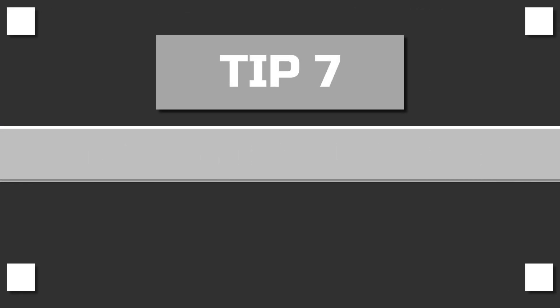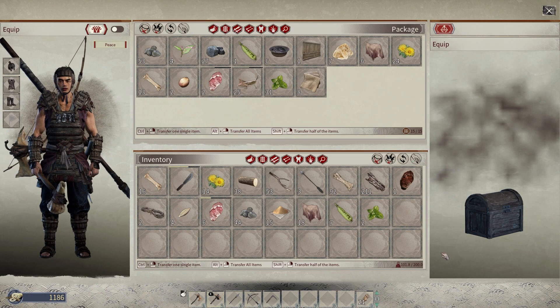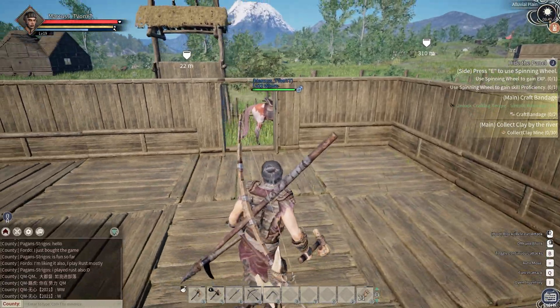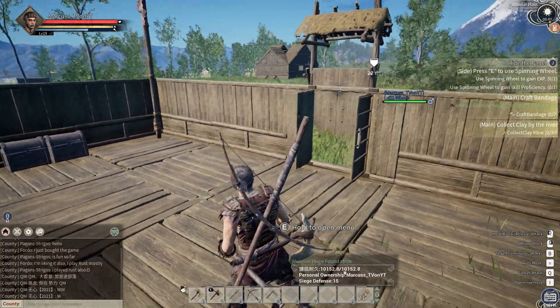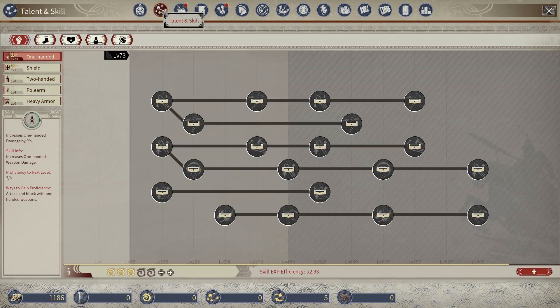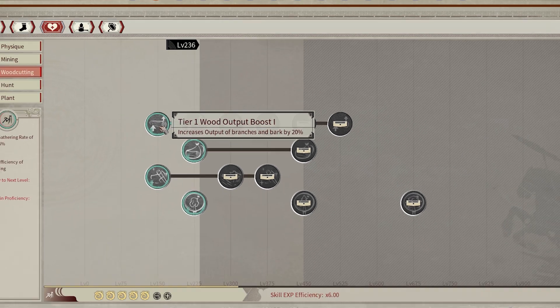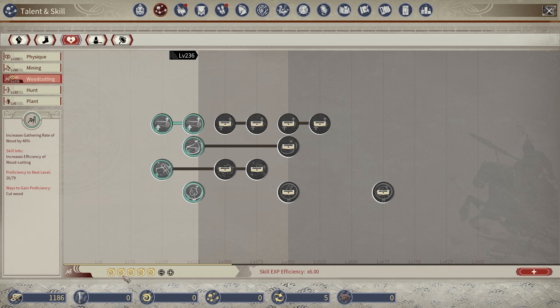Tip number seven: talent and skill points. As you level up you will get talent and skill points. I've caught myself multiple times just enjoying the game and leveling up without spending the points — but these perks are really good. For example, you can increase the output of branches and bark by 20%, and that goes for swords, shields, and everything in that section. Keep an eye out for those points and spend them. Bonus: you are able to respec, but it'll cost you copper coins.